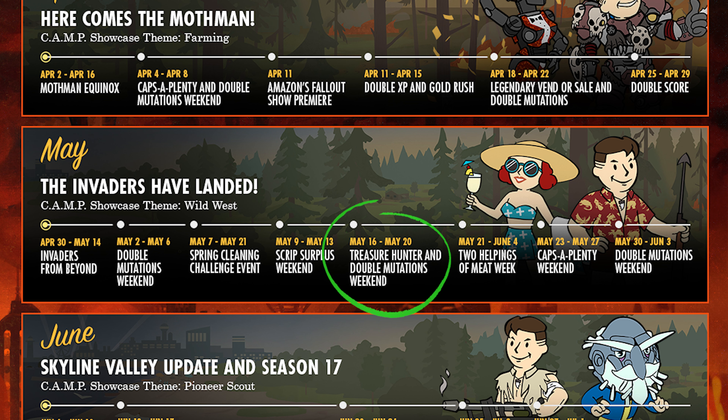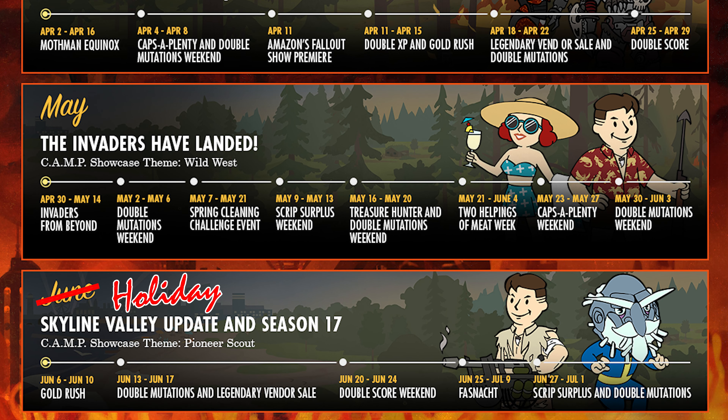May is rammed with events for 76 and starts with Invaders from Beyond, which technically starts on the 30th of April but runs for two weeks until May the 14th. During this event, we also have another double mutations weekend on the 2nd until the 6th. Following this, we have a new limited time challenge event called Spring Cleaning, running for two weeks from May 7th until the 21st, with more details nearer the time. We also have a script surplus weekend on the 9th to the 13th, and the Treasure Hunters are making a return with another double mutations weekend on the 16th until the 20th.